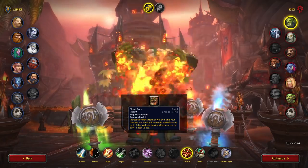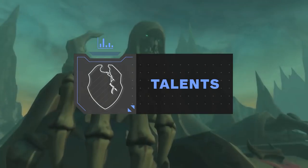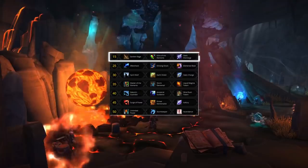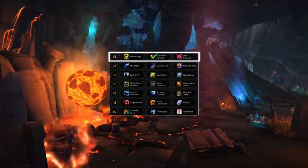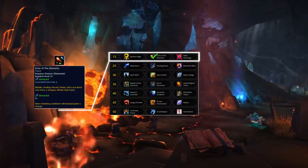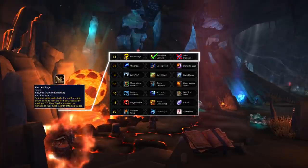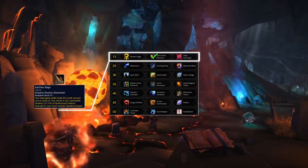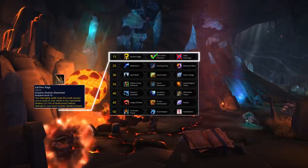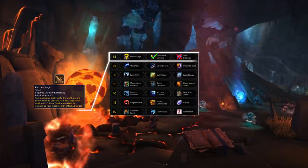Next up we've got talents, where there are a few variations from 9.1. Starting on the first row at level 15, the obvious choice is still Echo of the Elements — more lava bursts, more damage and more overall maelstrom generated. Earthenrage could possibly be considered against melee cleaves or situations where you're unable to cast lava burst off cooldown, as it will provide some very minor added damage.